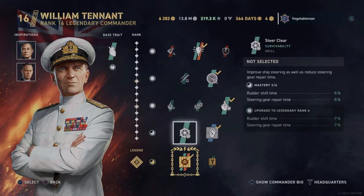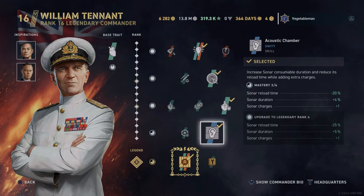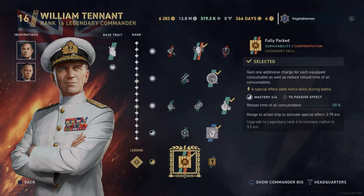In the fourth slot I run Acoustic Chamber. The other choice is better rudder shift and steering gear repair time, but I personally prefer the improved reload time, one extra charge, and a slightly longer duration on the hydro. Having that hydro is really handy, and I think it's a better overall choice than running Steer Clear.